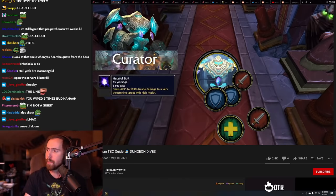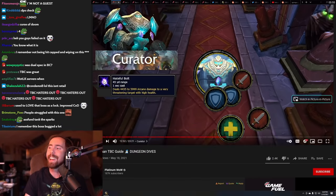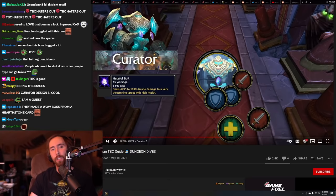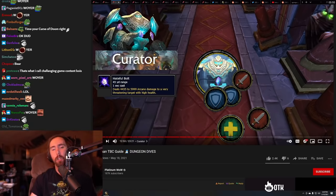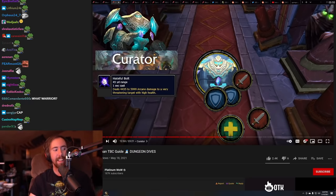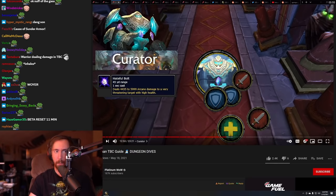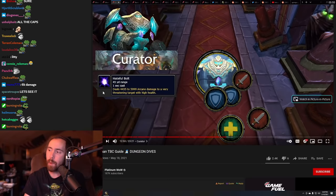Curator will also cast Hateful Bolt, which deals damage to the player with the second highest threat — your off tank. The warriors are second on threat because they're doing so much damage, and the Hateful Bolts deal enough damage to give them full rage to kill the adds as soon as they spawn. It is going to be lit — I cannot wait to do Karazhan with the boys.